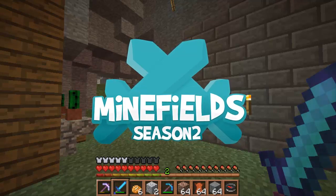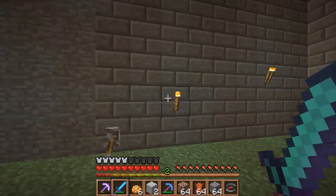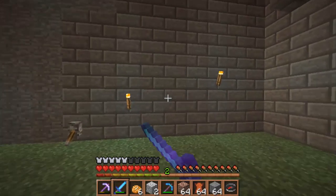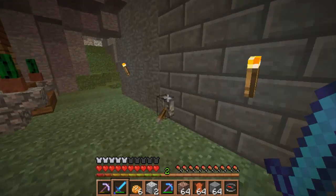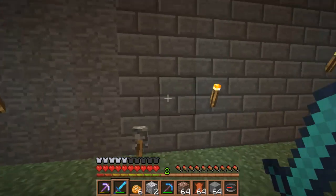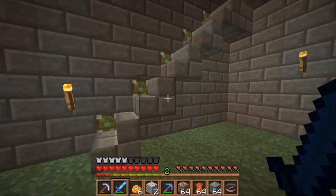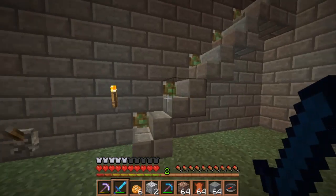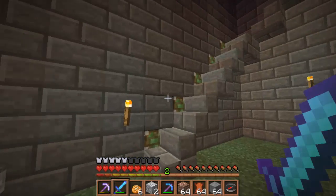How's it going everyone, my name is Nelbus and welcome back to another episode on the Minefield server. This is a wall — just a normal everyday wall. There's leather, nothing important, just a regular old wall. Just kidding! Ta-da! It's a secret little staircase that pops out. I think it's pretty cool.